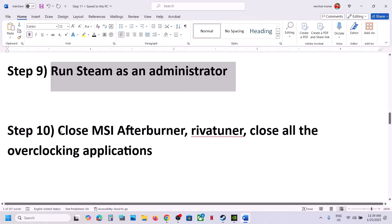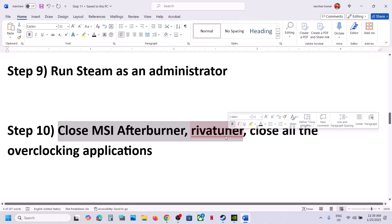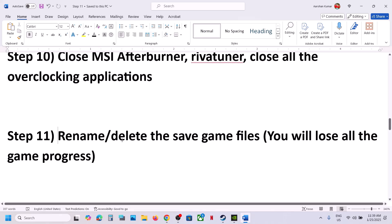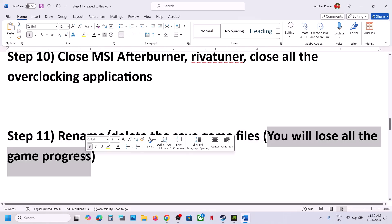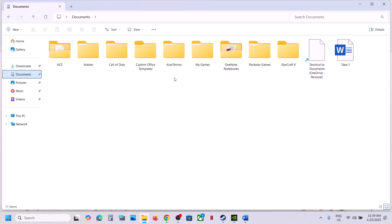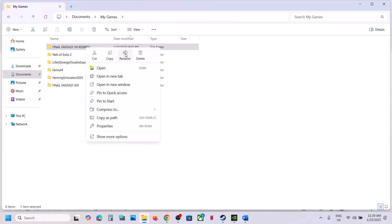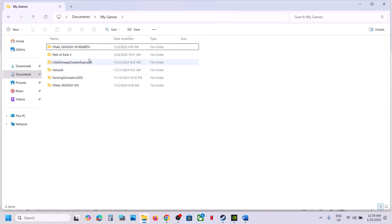The next step is to close MSI Afterburner, RivaTuner, or any overclocking application that is running, then launch the game. The following step is to rename or delete the save game files — note that doing so will cause you to lose all game progress and start from scratch. If you agree, go to File Explorer, open the Documents folder, find the My Games folder, and locate the game folder. You can rename it or create a backup by copying it to the desktop, then rename it with a '.old' extension and launch the game.